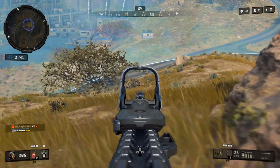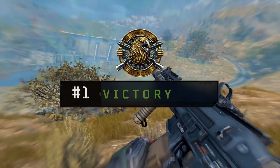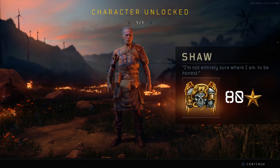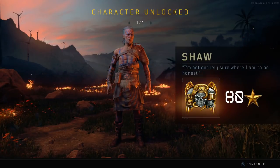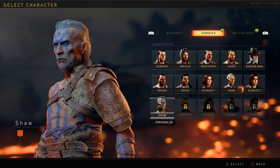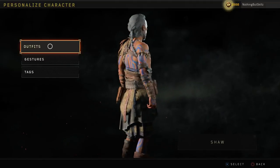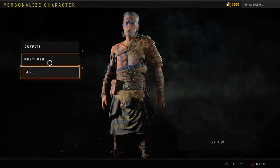Once you place in the top 30, just finish the match — die, win, whatever you need to do. I end up winning the match and I unlock Shaw. Once the screen loads you're going to get the character unlock screen and you'll know you've unlocked Shaw. This is the gladiator version of Shaw. If you guys have any questions, use the comment section down below. If you're new to my channel, hit that subscribe button and turn the notification bell on. As always guys, if you don't see me in Blackout, it's only a matter of time — Nothing But Skills out.